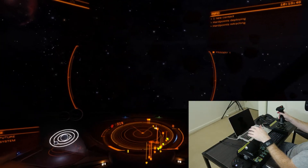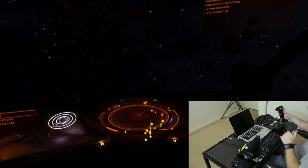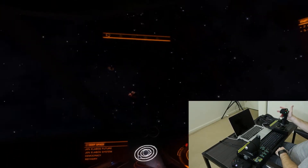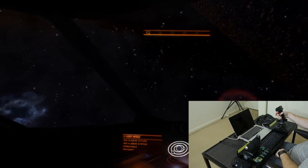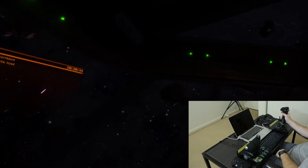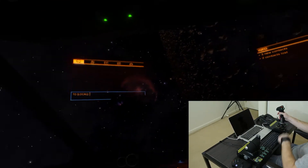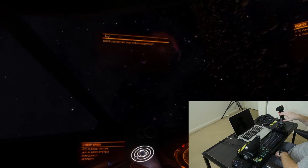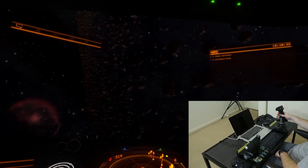I might as well take you through my other controls quickly — we'll just call this the controller video. Joystick is what it is. The reason I love this joystick is because I can twist it as well, which is great. That's the main reason I took this joystick over the Thrustmaster — I like being able to do that, it just feels so intuitive. The button on the side is for my targeting. If I wanted to lock in something I just hit that and we can lock in.